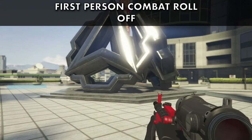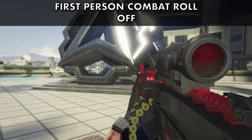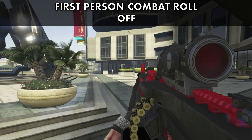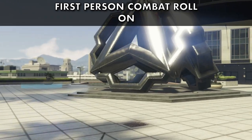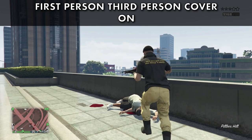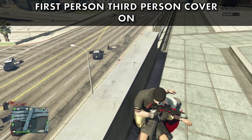It's similar with the combat roll, as rolling in first person can be very jarring and confusing. The other change I recommend is having Third Person Cover on — this will allow you to see over cover you are hiding against, so you will have a better peripheral vision of what is happening around you.